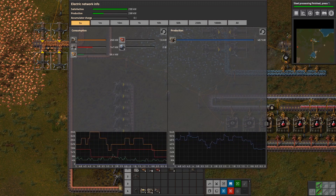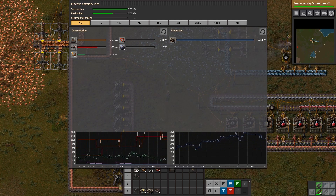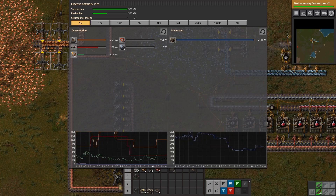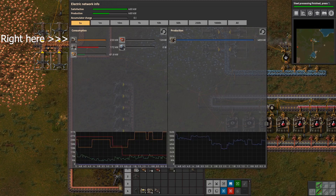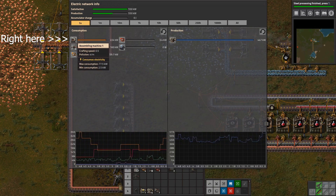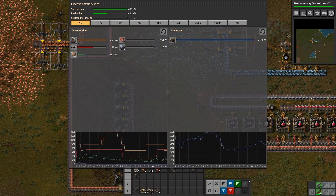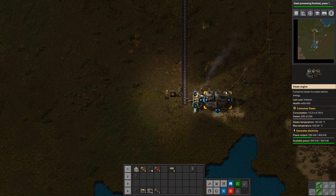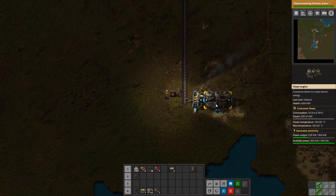You can ignore everything else if you want. However, it is good to know what items and objects are using the most power. Under the Consumption box, the top left corner tells you what is hogging all your power — in this case it's the assembly machines. Now we've got coal supplied to our current steam boiler setup, which consists of one boiler and one steam engine, and we've gone over how to read power usage and whether or not we need more.